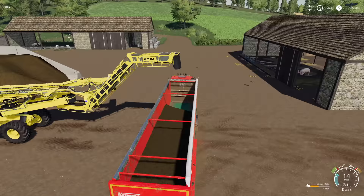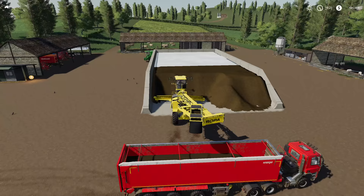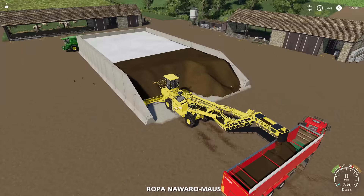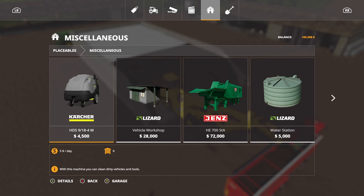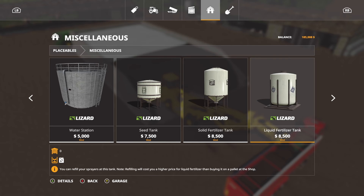We filled it up — no more, we can't put anything else in there. What we're going to do is sit this guy right under here, turn it off, set it to unload, and just keep pulling forward every once in a while and let it go.